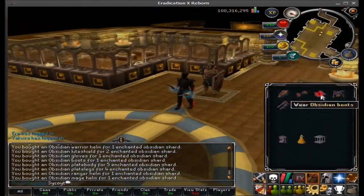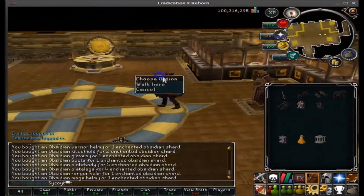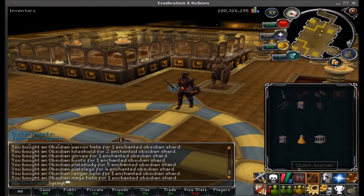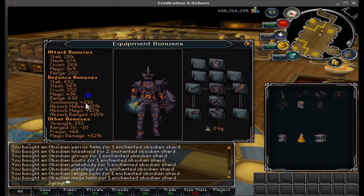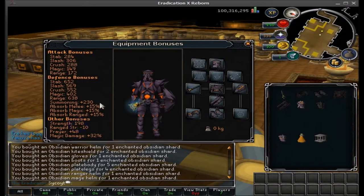The obsidian set is probably the dopest looking armor I have seen — it's insane. It gives insane stats any way you want to go: 192 strength, and once you put the helm on you get 198, plus all the other bonuses.